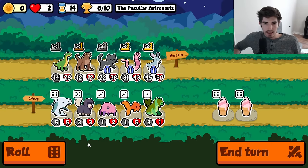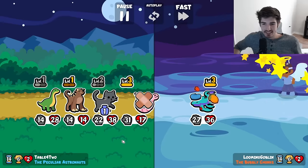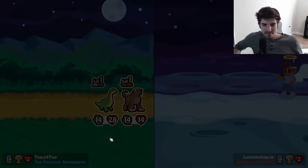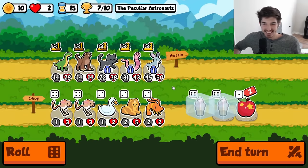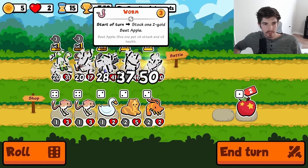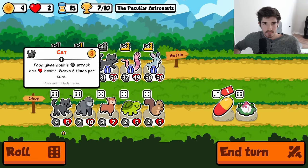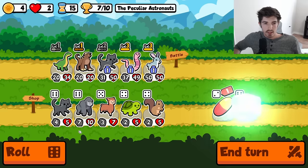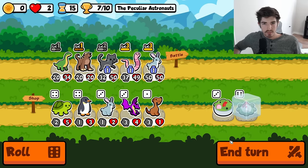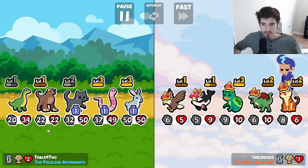Oh, I love that build — just a whole bunch of fish. All right, go here, give three three to everybody. I think we freeze you, and then next turn we'll use this on the behemoth hopefully with a level three cat — see how it goes.